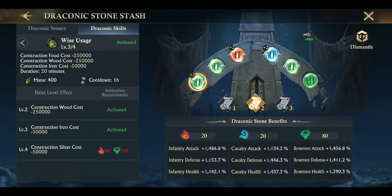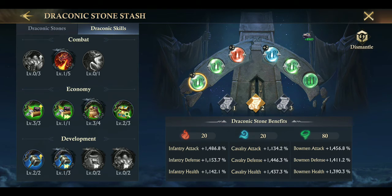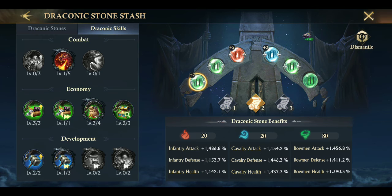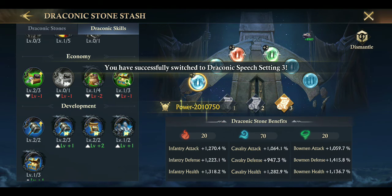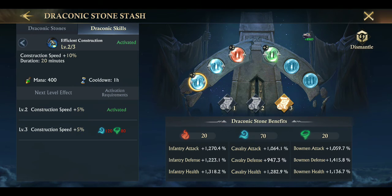Level 2 chest would do for the second skill. It covers construction: wood, iron cost, and food cost — not much, but it's something. Anything is worth taking. There's also resources gathering speed, production speed, and an extra 15% production speed boost from this talent. Third skill is for construction benefits and training benefits — construction speed, research speed, and training speed.